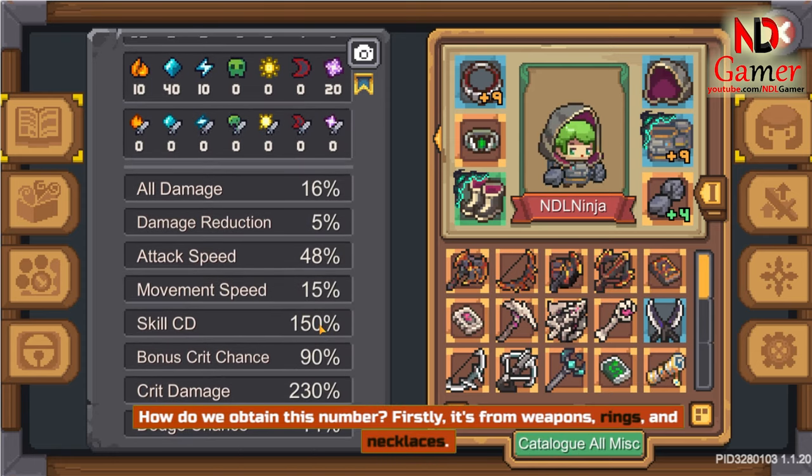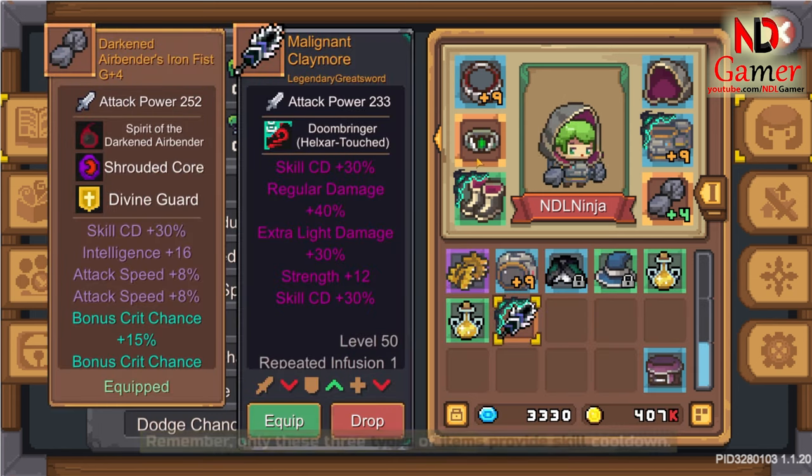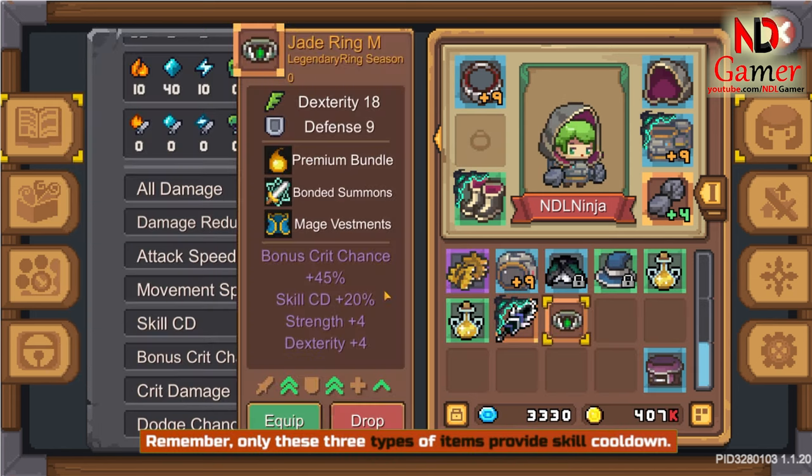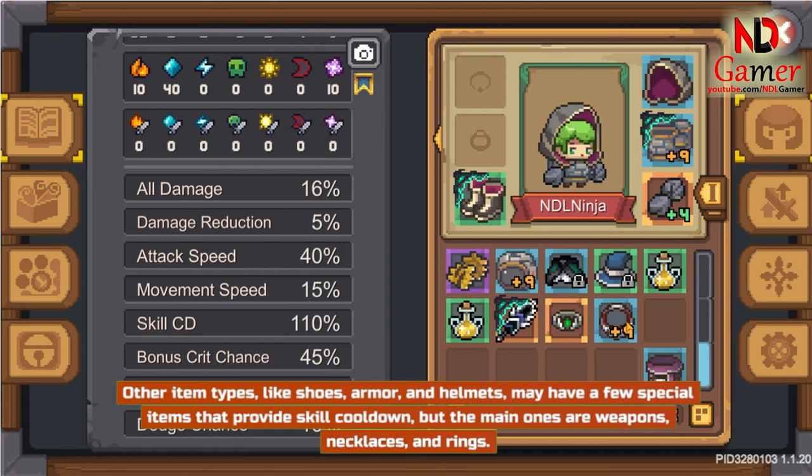How do we obtain this number? Firstly, it's from weapons, rings, and necklaces. Remember, only these three types of items primarily provide skill cooldown. Other item types like shoes, armor, and helmets may have a few special items that provide skill cooldown, but the main ones are weapons, necklaces, and rings.